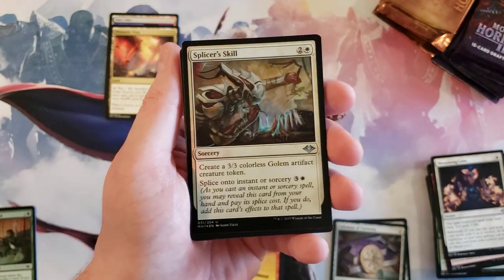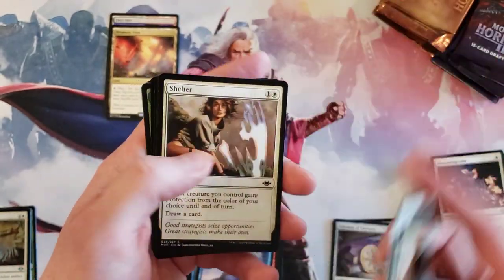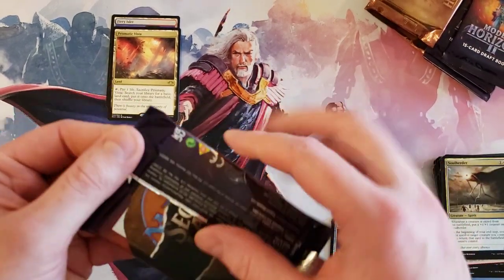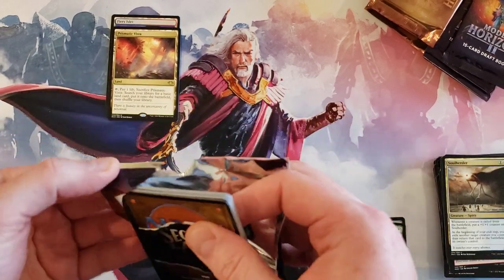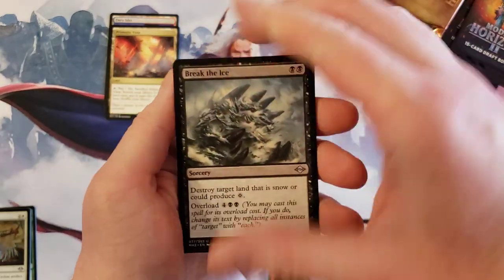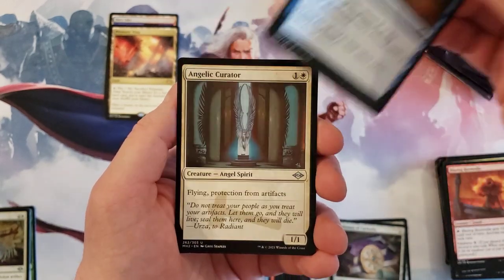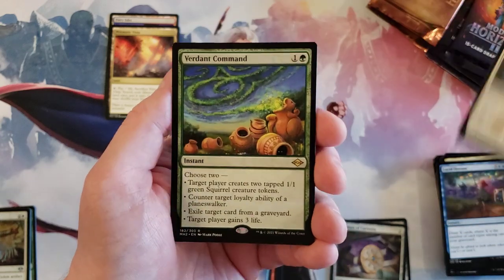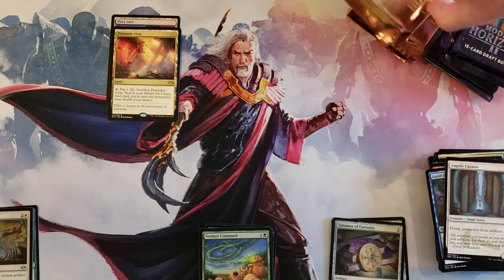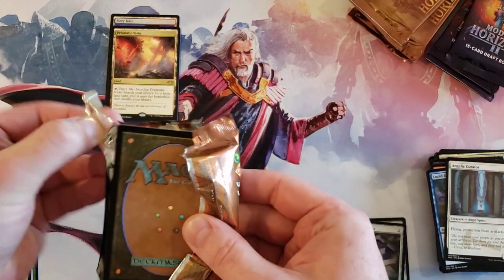Splicer's Skill foil and Future Sight, Soul Herder — okay, yeah. Going back to Modern Horizons 1. We got Break the Ice, Blazing Rootwalla, Lucid Dream, and Angelic Crater, and Verdant Command again. So we've got four of each left — so far Modern Horizons 1 is absolutely torching Modern Horizons 2.